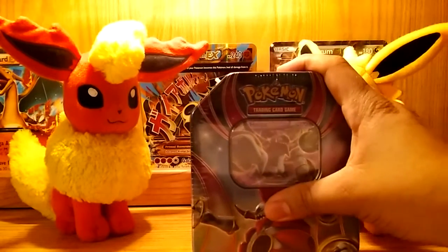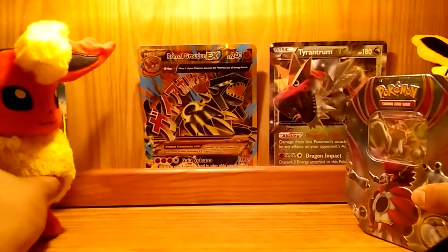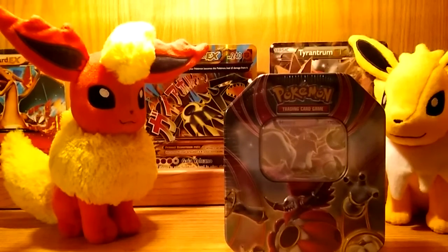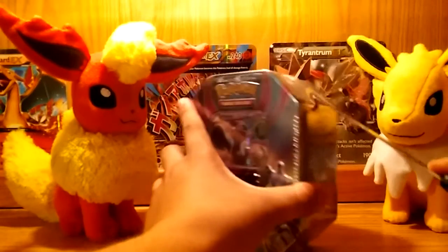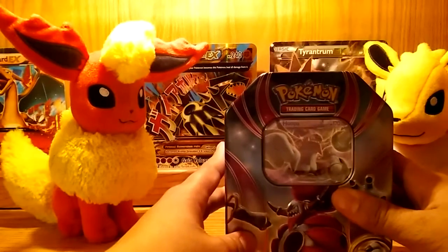Hopefully I can get the regular Hoopa EX because I still haven't got that, but I do have the full art. If not, we're gonna get that elusive Primal Groudon in the back because I still don't have it and I want to be the first one to have all three. Got my friends inside so they might be kind of goofballs, but whatever. Let's just get right into this and cut this thing open because it's so hard to open.